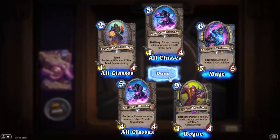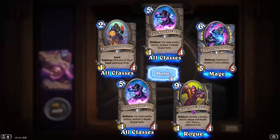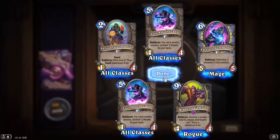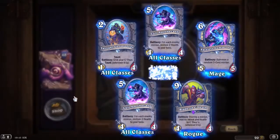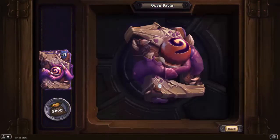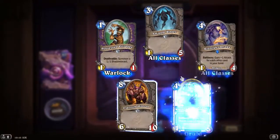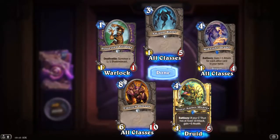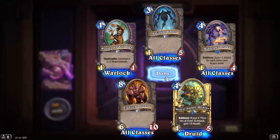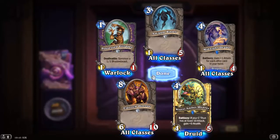Plus 2 attack and health to C'Thun — to two C'Thuns. It costs an awful lot, but it does remove anything. Golden rare Klaxi Amber Weaver: if your C'Thun has at least 10 attack, gain 5 health. And Midnight Drake: gain 1 attack for each other card.